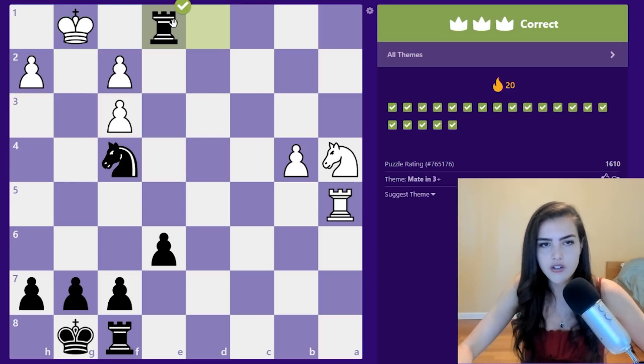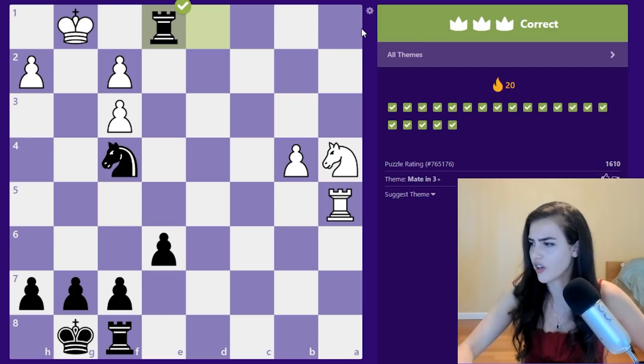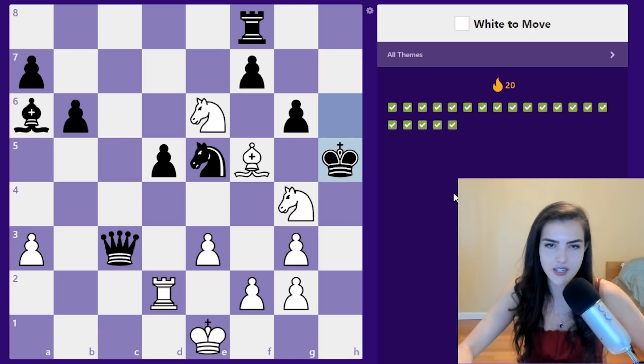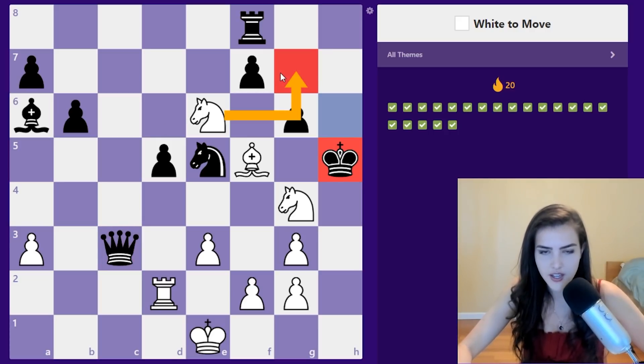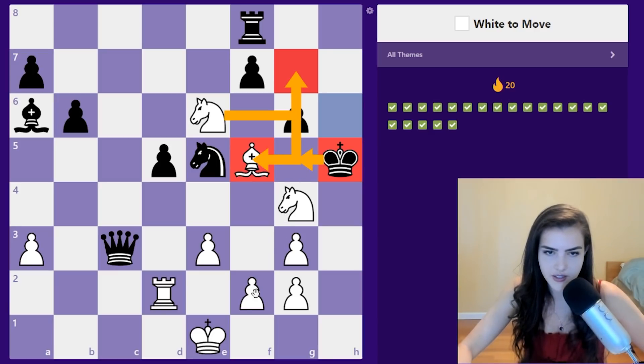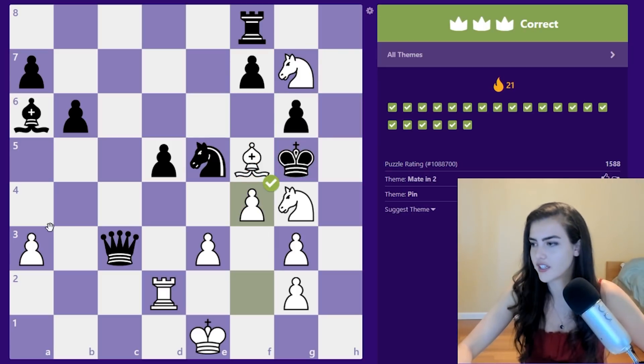Understand the main idea of the position, then look at various options, and make sure you're not making a move order problem. I think we have checkmate in two here. This king is not in a good position — we don't have a queen but that's okay. We go check, the king only has one move which is g5, the knight is protecting this bishop, then we push f4 and everything is protected. Kind of a little cutie.